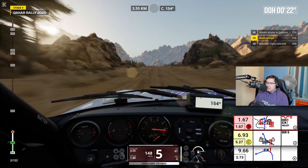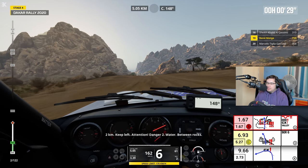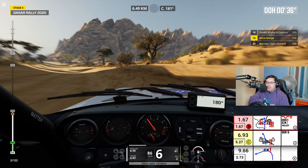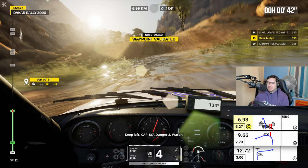1 km, serré à gauche, entre les cailloux. We've got over 450 kilometers to do. Three control zones. 2 km, serré à gauche. Attention, danger 2. I'm speeding. I'm speeding. What the... maybe the car shot to that.